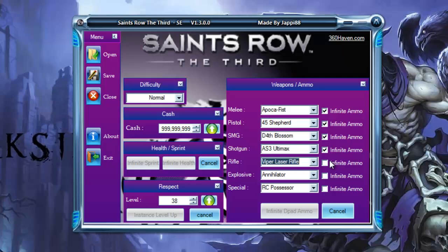For explosives, there's the Annihilator rocket launcher and satchel charges. If you've played Saints Row or Saints Row 2, you'll know satchel charges — you can stick them on people, cars, or buildings and blow them up in sequence. I prefer the Annihilator because it has longer range.